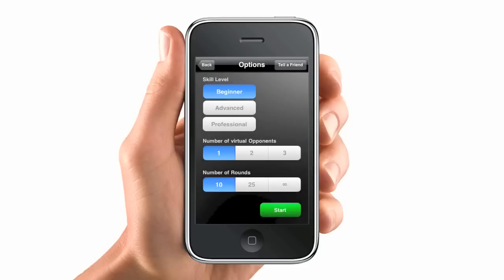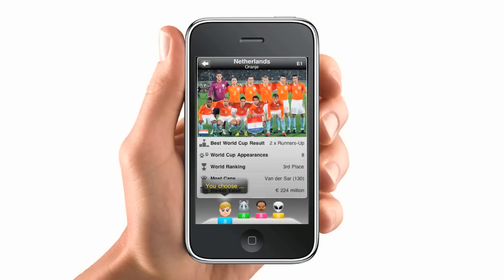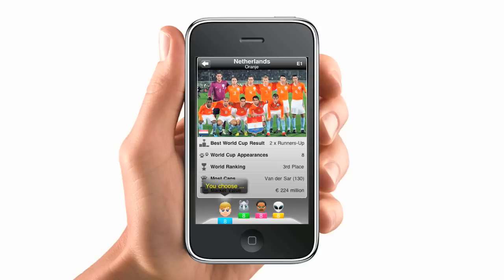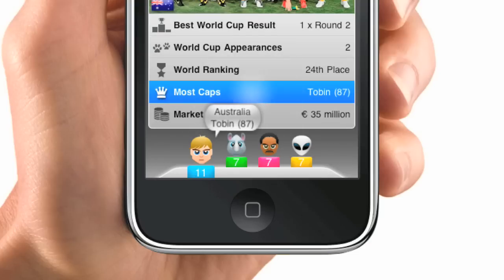Let's have a look at the main game play. Choose your favorite game options. The aim of the game is to compare the value of the selected category in order to trump and win an opponent's card. The best value wins the trick, and the winner gets all the cards of the trick.